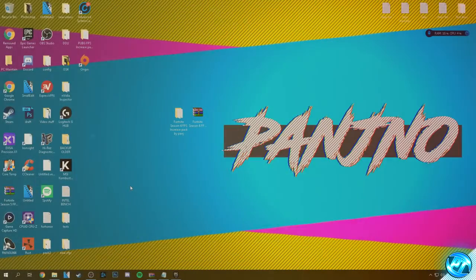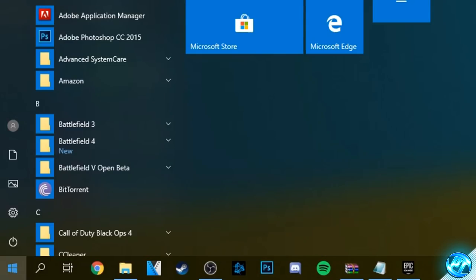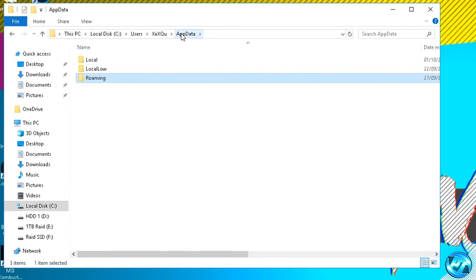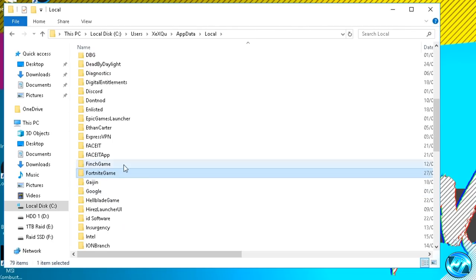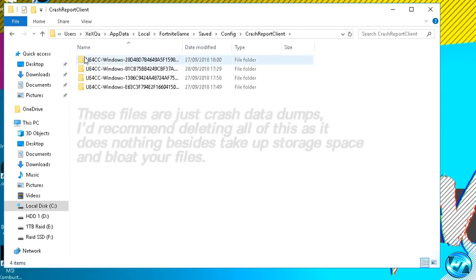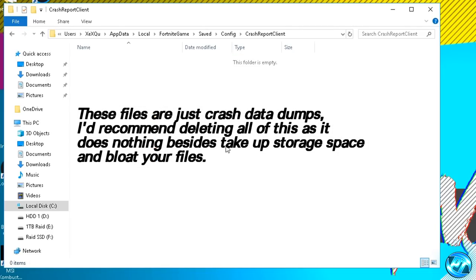Now we're going to install our brand new config files. Navigate to the bottom left, click the Windows button and type in %appdata%. Press enter, go to the directory route, click on AppData, click on the Local folder and scroll down until you find the FortniteGame folder. Double click on the folder, go into Saved, then Config. Inside here, go into the crash report client and delete all the old crash data files by highlighting all of them, right clicking and selecting delete, as they're just taking up storage on your PC.